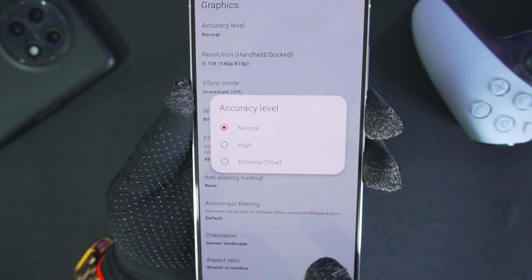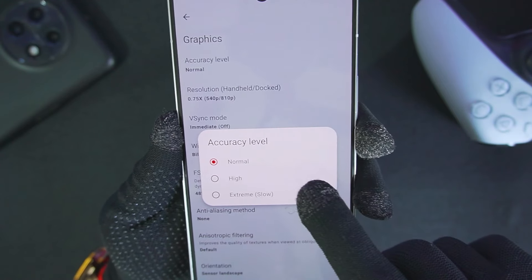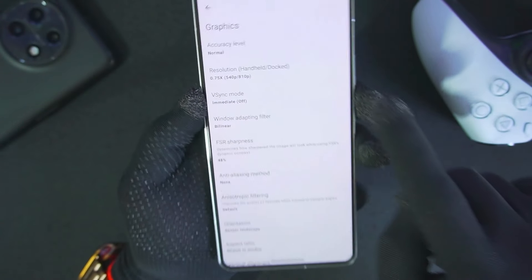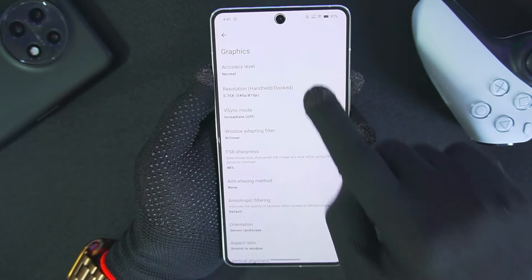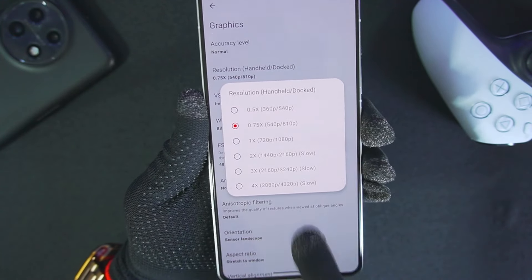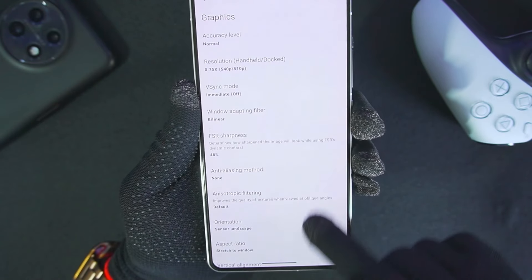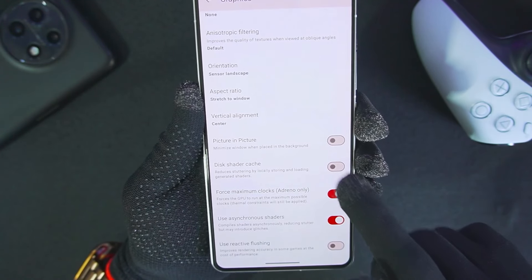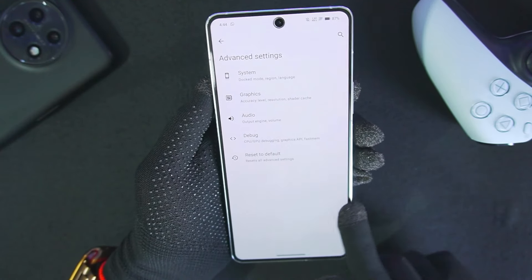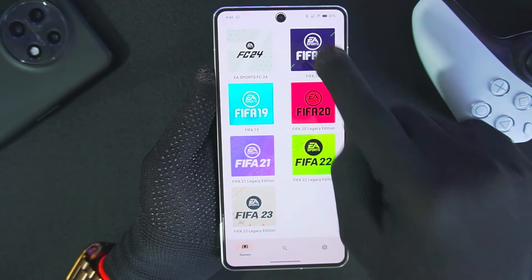Accuracy level: keep it at normal if you don't face any graphical issues, but if you do, I recommend keeping the accuracy level to high. In my experience while emulating FIFA games, you will face some graphical issues, so it is better to keep the accuracy level at high. In terms of resolution, make sure to keep it as low as possible. I'll be using 0.75x resolution and FSR sharpness at 48%. Those are going to be the best settings to emulate FIFA games on Yuzu Emulator Android.